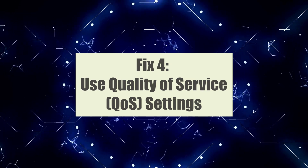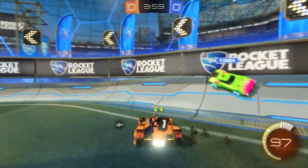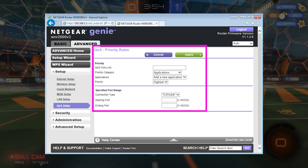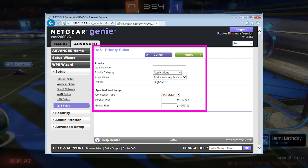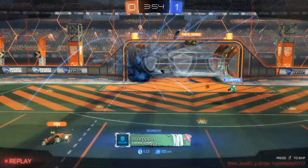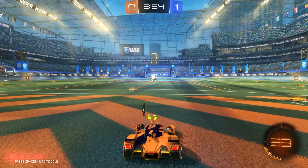Fix four: use Quality of Service (QoS) settings on your router. QoS is a recommended solution to fix high ping issues in Rocket League on PC. QoS allows you to prioritize network traffic for specific applications, such as Rocket League, over other data packets. By enabling QoS and giving priority to Rocket League, you ensure the game's network traffic receives preferential treatment, resulting in reduced ping and improved gameplay performance.